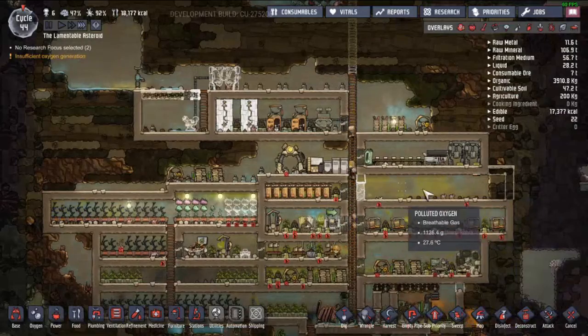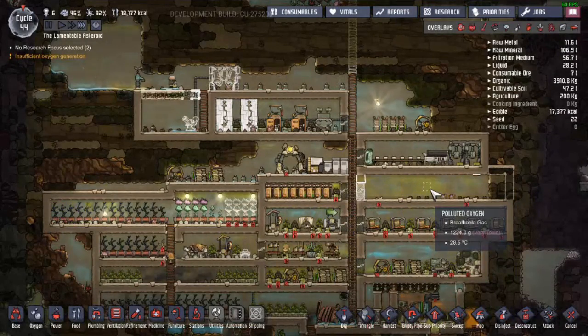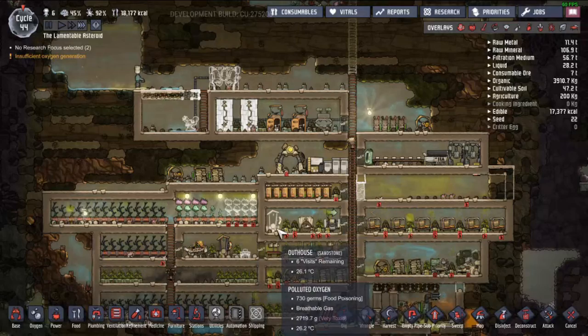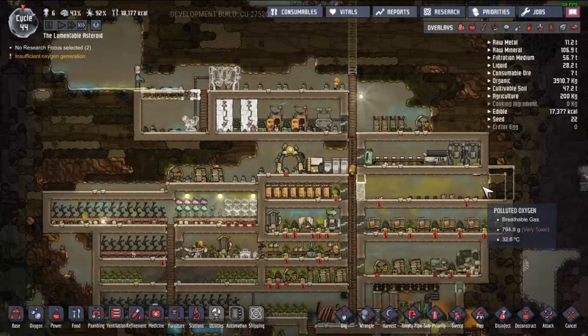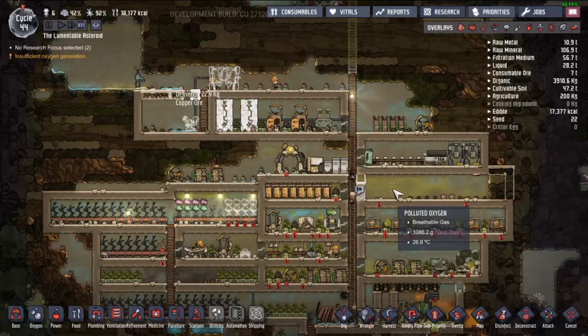I'm going to get rid of this, move the med bay there, and then turn this into another barrack so I can potentially start allowing more duplicants in, as we might be getting to a point where we can allow more in.